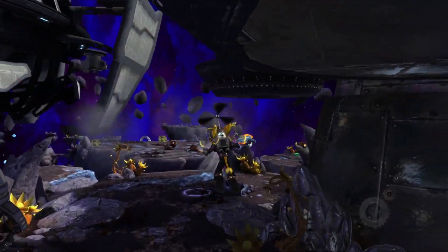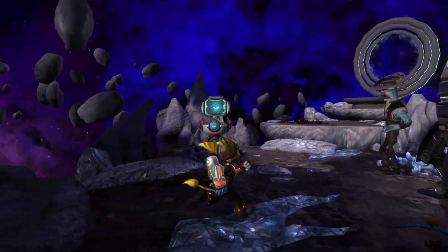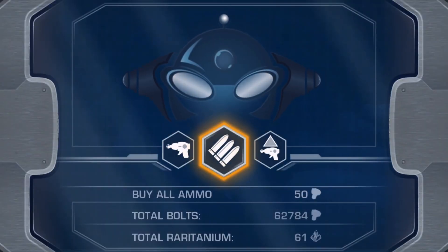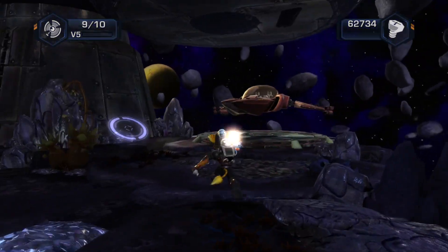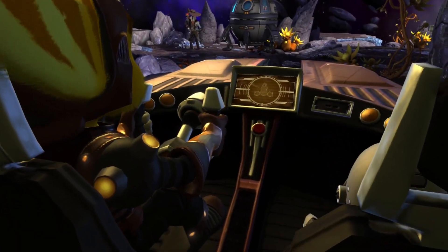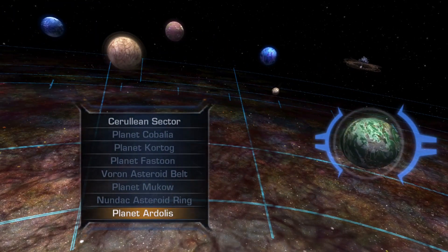Hello everyone, this is Updorius. Welcome back to another episode of Ratchet and Clank: Tools of Destruction. I did plan to get Leviathan's Souls whilst I was off, but I ended up not having the time. I don't have any Raritanium to do upgrades as well, so I guess we're just heading off to the next location, which is the pirate planet. Whose name I have already forgotten — Planet Adolz. I'll see you all there.